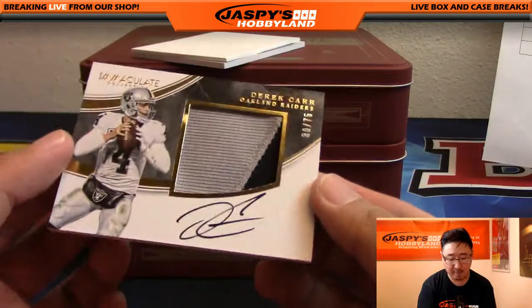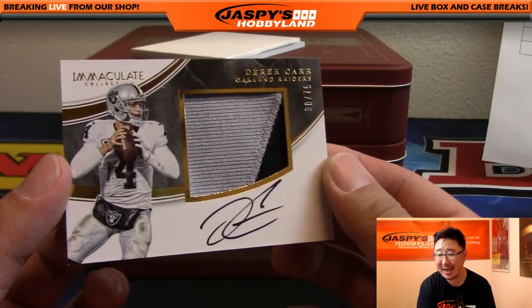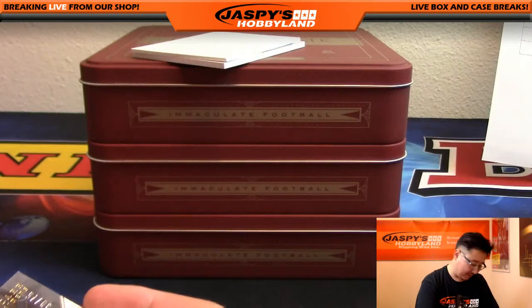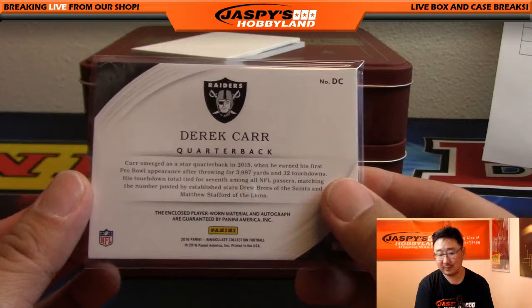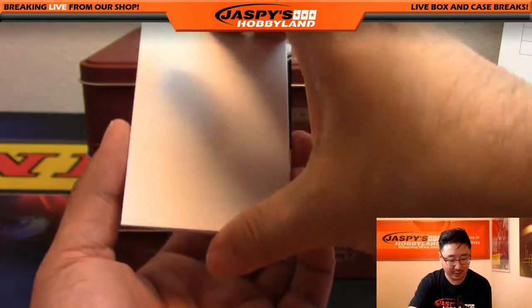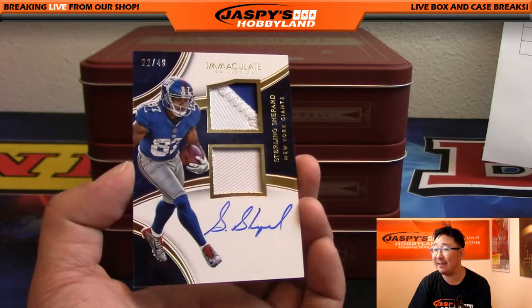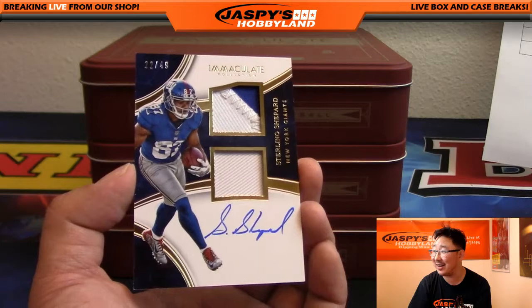And look at this — another Derek Carr, 30 out of 75, silver and black patch, on-card auto. AFC West, Mark with that Derek Carr — Raiders. And last but not least, right at the whistle, Sterling Shepard, two-color dual relic and on-card auto for the NFC East, 22 out of 49. All is not lost, Kevin — there's at least one right here.